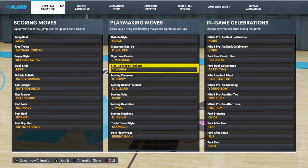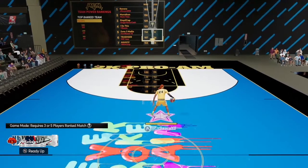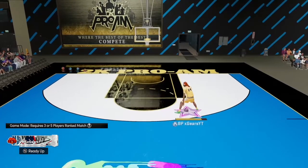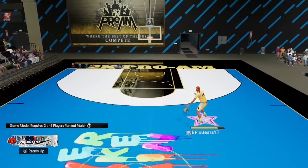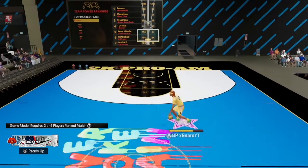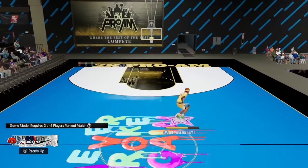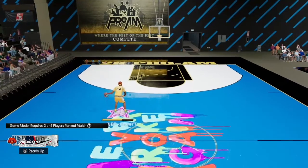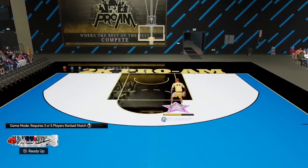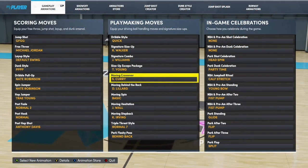The size up escape is one of the most unstoppable moves in the game. To trigger it, hold your turbo button and flick your right stick in any direction. You cover a lot of ground with each move. Trey Young has some of the best ones — he creates the most space. That little cheesy behind-the-back that looks like a curry slide, that's the Trey Young combo. If you watch any comp YouTubers or Twitch players, that behind-the-back is getting them massive amounts of space.